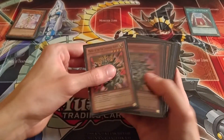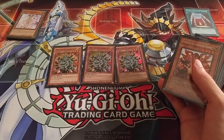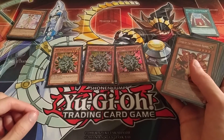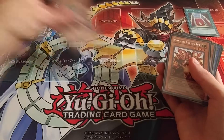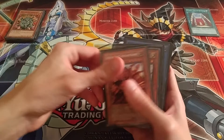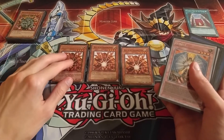Got three Manju of the Ten Thousand Hands, which can also search out your Ritual Monsters and Ritual Spell cards, so we got three in there. And of course because it's a fairy, I got three Senju of the Thousand Hands, which is also a fairy and can search out your Ritual Monster cards.